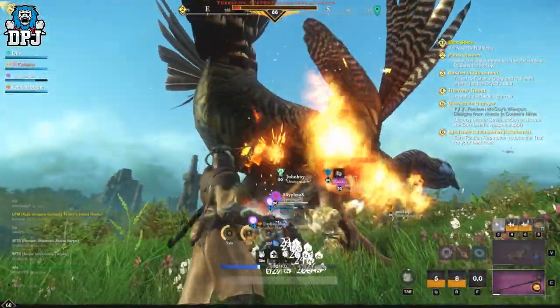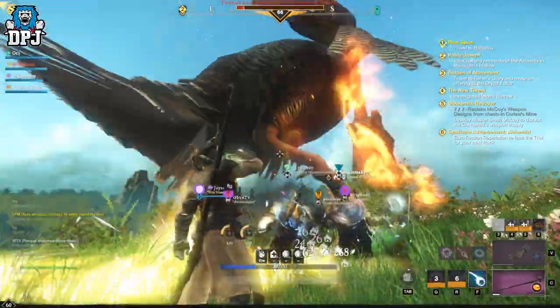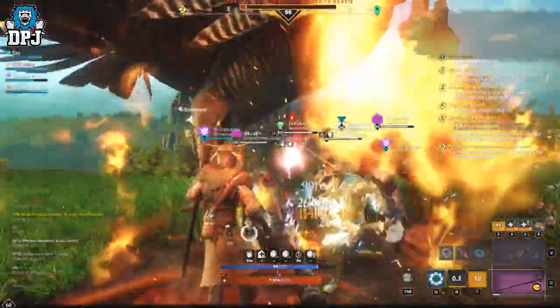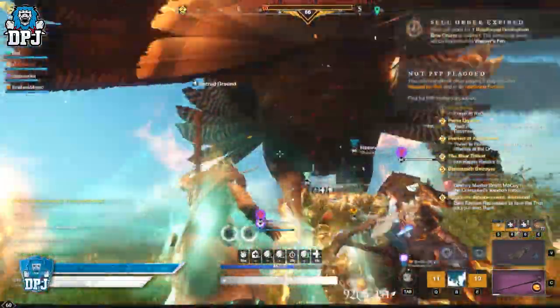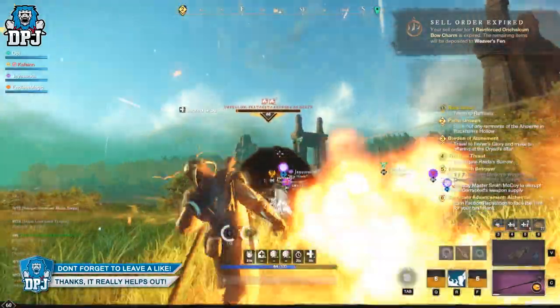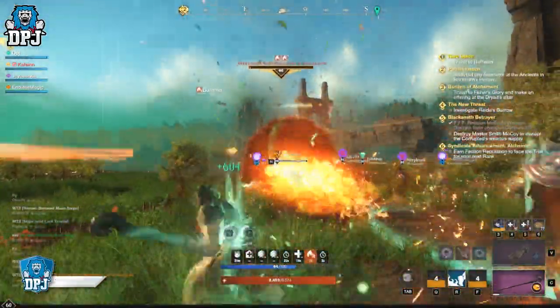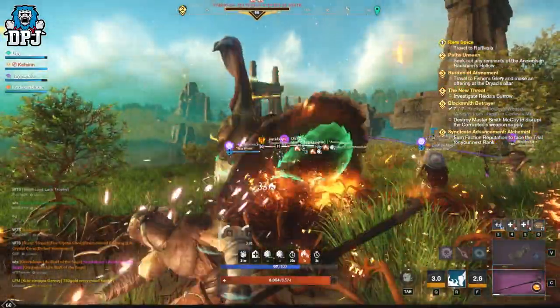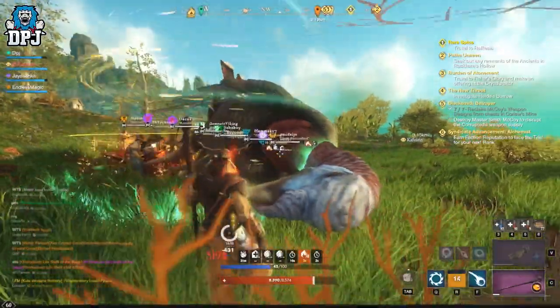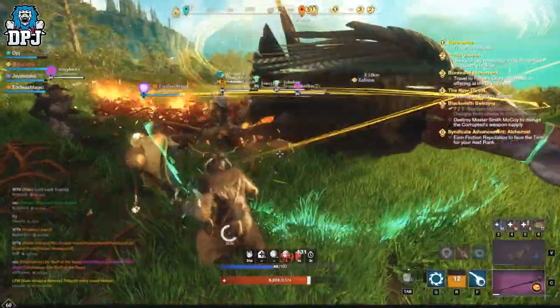Amazon have added in a new giant turkey boss — pretty cool. I hope we see more of these surprise random bosses in the future; I think they're awesome. That's all you need to know about the Turkeylon, Feathered Avenger of Death — his spawn locations, his level, what he drops, and what the loot is used for. I hope you enjoyed the video; if you did, leave me a like, and I'll see you on the next one.